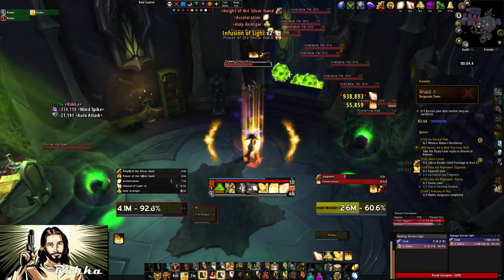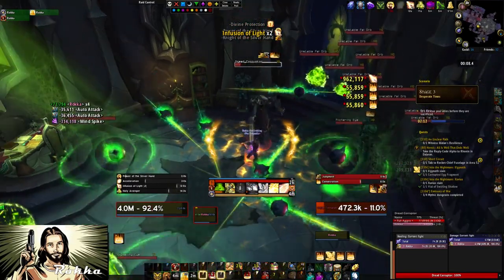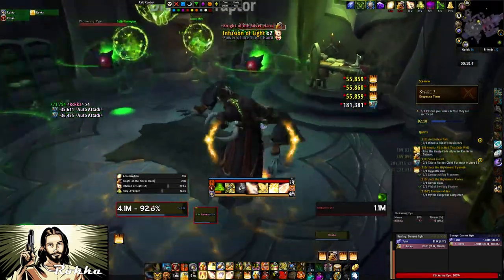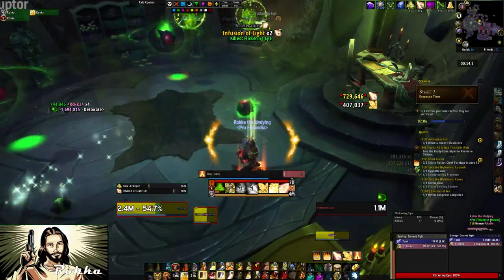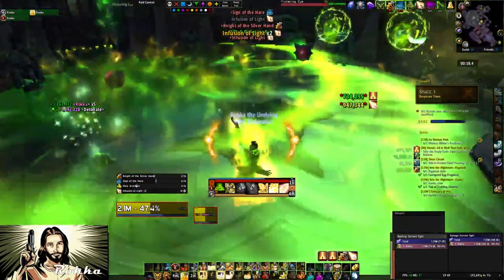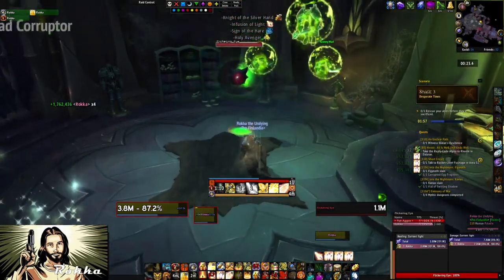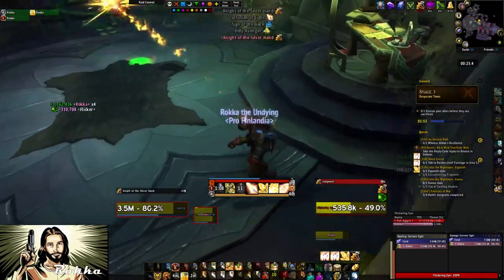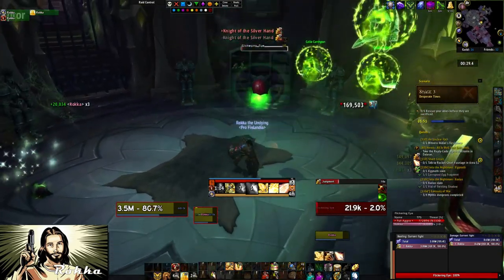The next area is also pretty easy. Kill the corruptor first. These are the same kind of eyes you saw earlier — just nuke them down one by one. No real hurry here as I had about 2 minutes on the timer. Just take your time and don't get killed.